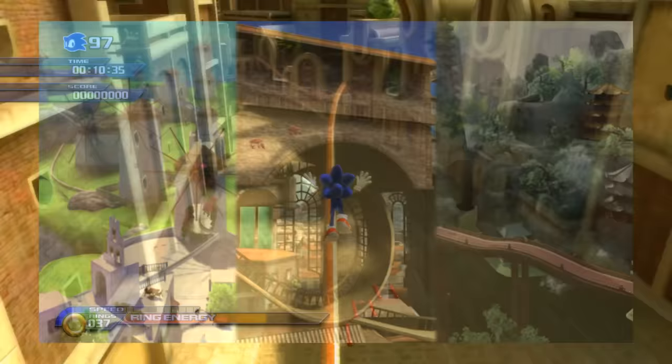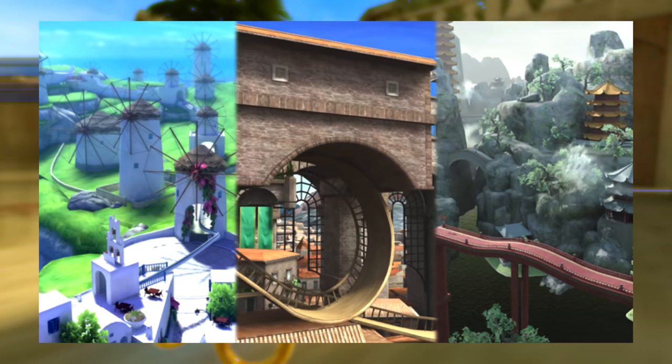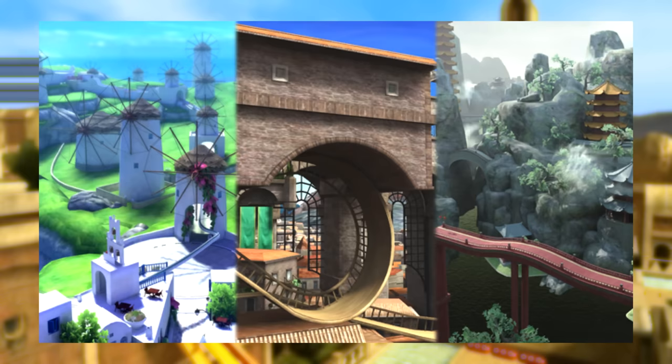This file is a leftover from the E3 demo for Sonic Unleashed. Most of the files are duplicates used elsewhere, but it contains two images not seen anywhere else, likely used as the background. They depict Windmill Isle, Rooftop Run and Dragon Road — these were likely the stages playable at E3. The background was also used for the title screen in the downloadable Sonic Unleashed demo on the PS3 and 360 digital stores.